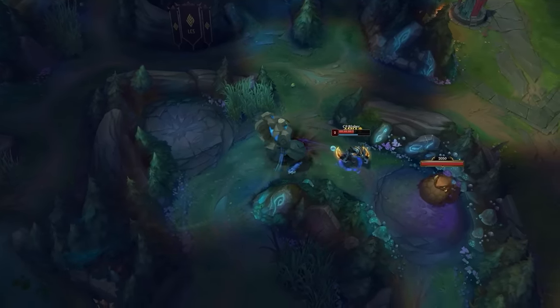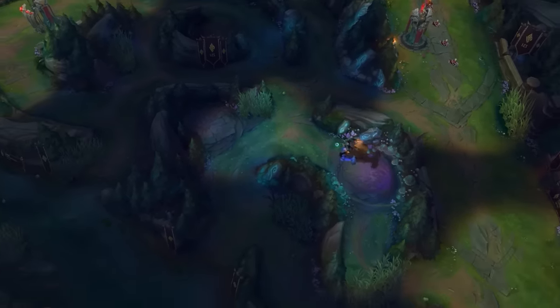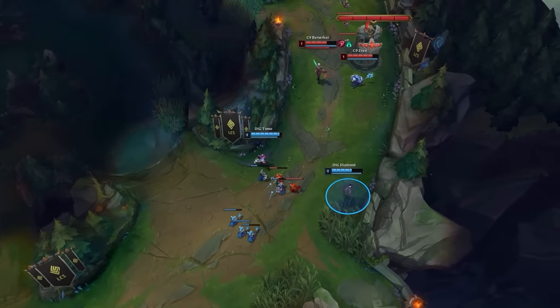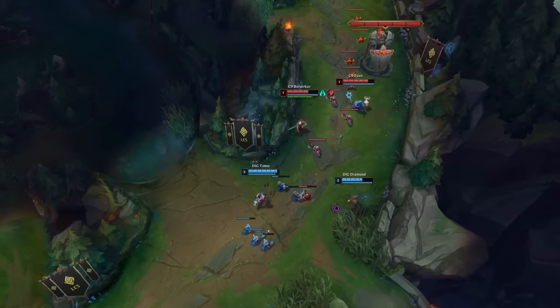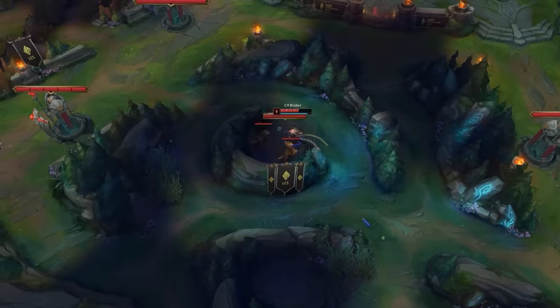Moving on, the next important part of this clear is moving directly to Blue and Gromp for level 3. What's nice about this is that you're now close to either top or bot lane, and can quickly influence that lane. In the case of this game, Blaber knew that Thresh is a fairly aggressive champion early on, so he may need to be down here to protect his bot lane in case of a really aggressive trade or a dive setup. That didn't seem to be the case this game, so he was free to just leave them on their own and continue farming.